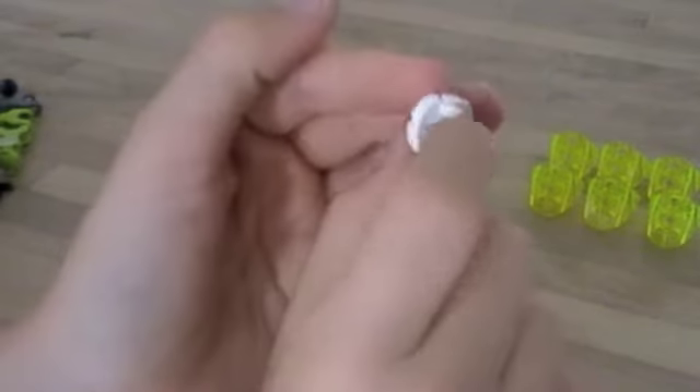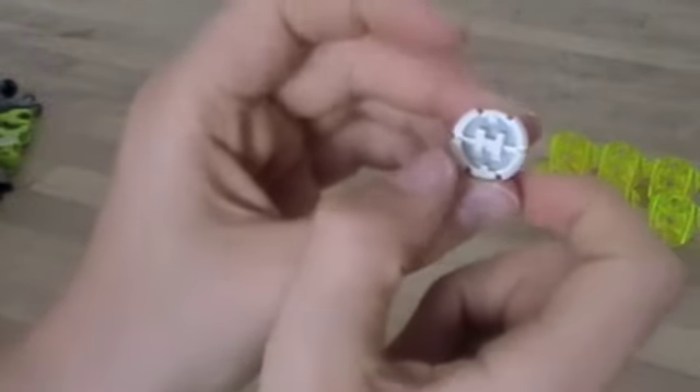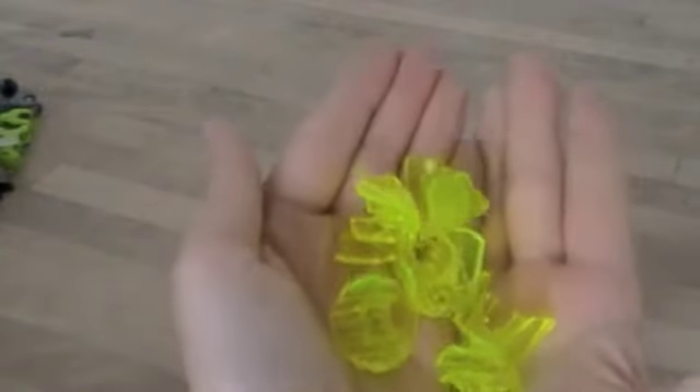One white hero core with an exclusive code on the back that I'm not going to show you, but I'll probably show you in the in-depth review. And finally, not one, not two, not four, but six luminous green pieces. I love luminous pieces — they almost glow.